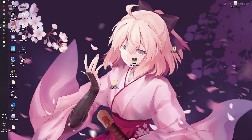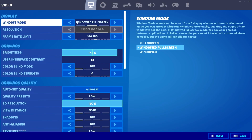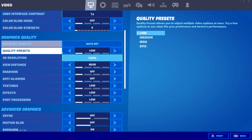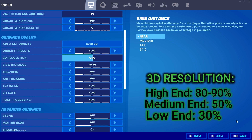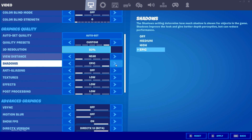Now open Fortnite. Go to Settings and set your display to Full Screen at 1920x1080 or your monitor's max resolution, then hit Apply and Yes. Scroll to Graphics Quality and set your 3D quality to 80 if you have a high-end PC, 50 for mid-range, or 30 for a really low-end PC. Turn everything else off.